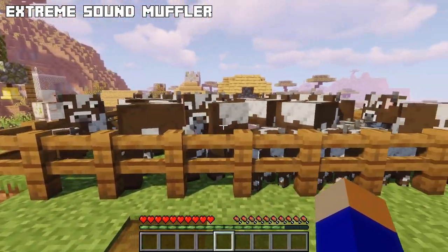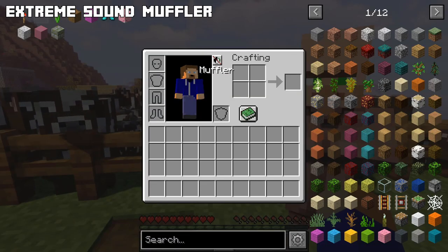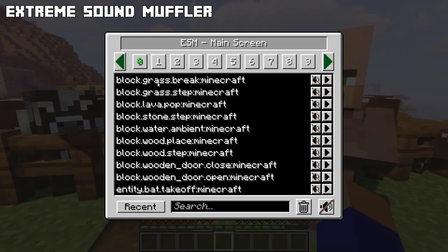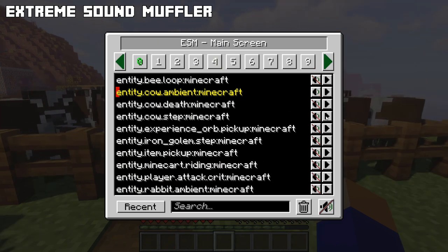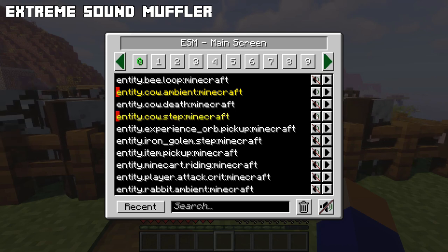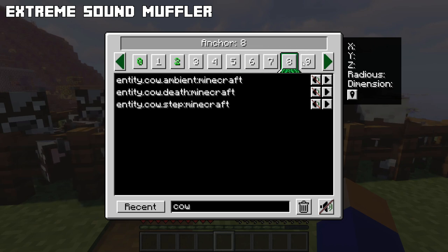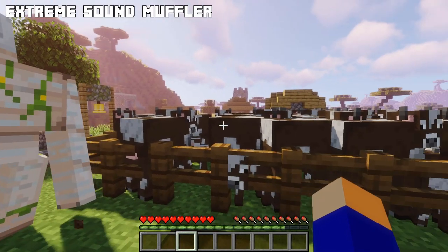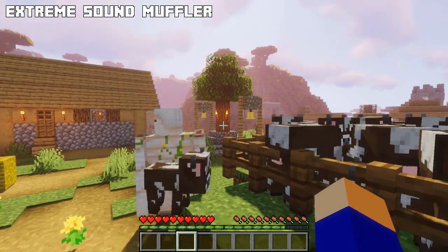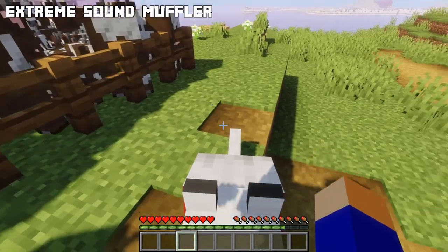Extreme Sound Muffler is a mod that allows you to muffle sounds selectively. Simply go to your inventory and click on the muffler button. You will see a list of sounds that have been detected. On the right side there's a play button to preview the sound, and the button next to it muffles the sound. You can search for a specific sound and create anchors to muffle certain sounds within a specific area with a 16-block range, with a maximum of 10 different anchors. Very useful if you have farms with noisy animals but don't want to silence all your other animals.